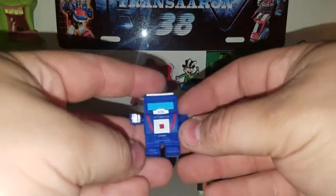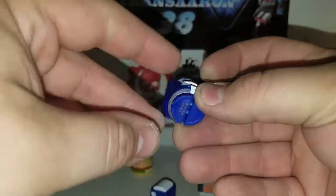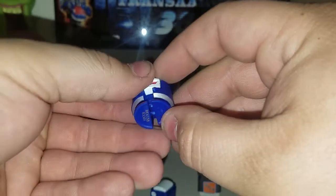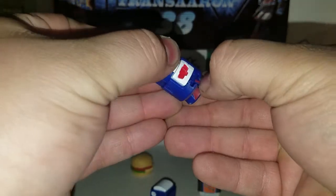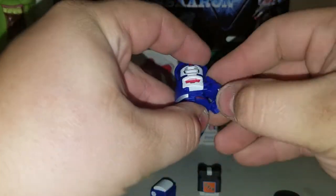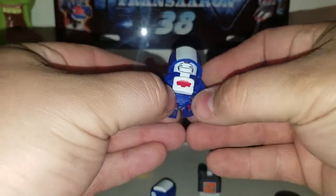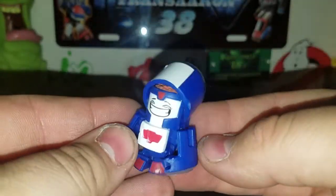You get Mistake with this box set — folded up he's an eraser. And then Energies — I always hated Energies because he's a pain to transform. I've got doubles so I don't care if I break him. There's Energies — he's a fizzy cola energy drink.